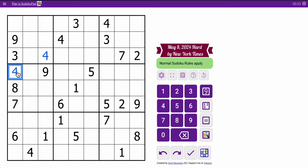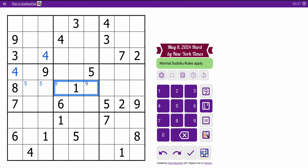Let's see, what else can I do? 3s are already there, 4s are done, so the top 3 rows are done as far as repeat digits. The middle 3 rows — I can place a 5 right there.